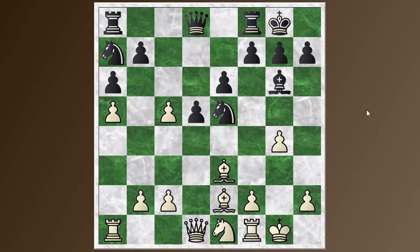And now the move F4 comes, followed by F5. F4 comes with tempo hitting the Knight, and then F5 just traps the bishop, because even after the pawns are traded, the bishop is still under attack, and the H5 square is covered by the Queen and Bishop battery. So this Bishop on G6 is just going to be trapped.